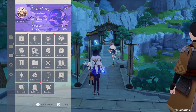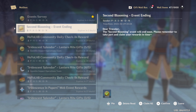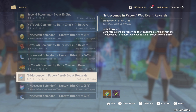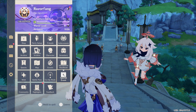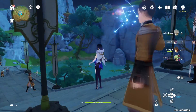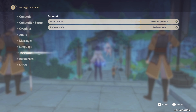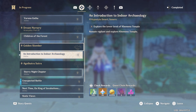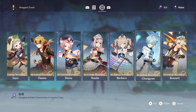Don't miss out on events — make sure to do them before they expire. Also, redeem codes: go on Google, social media, or YouTube and look for redeem codes. Story quests and hangout events are also good sources; each one will take a couple of hours but gives primogems.